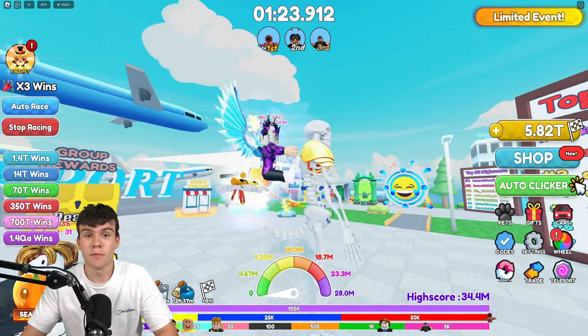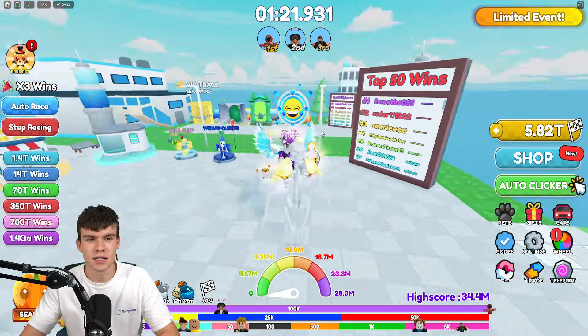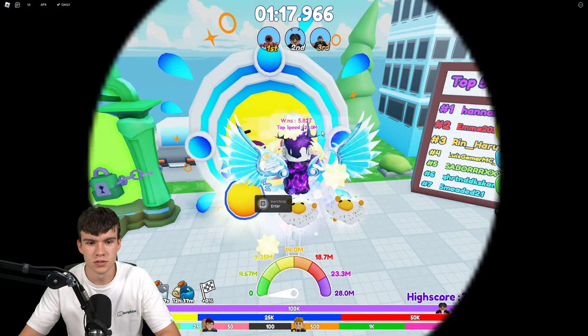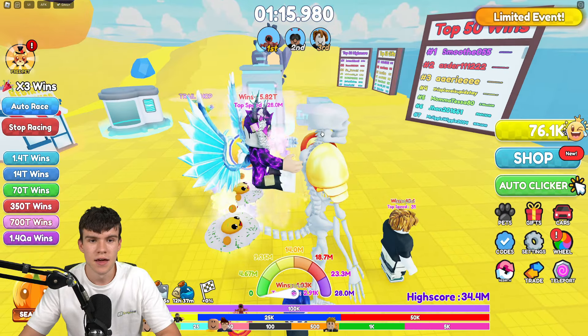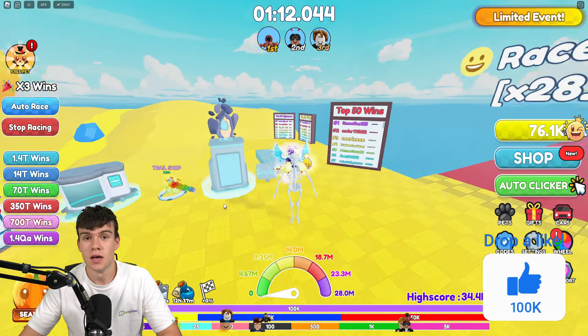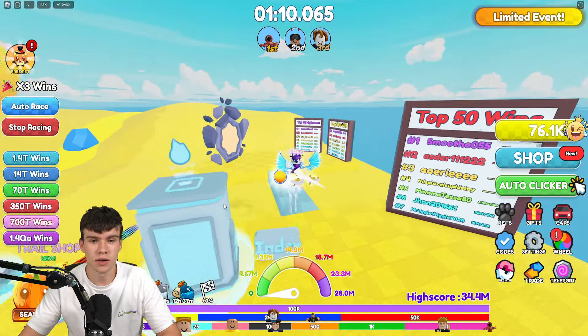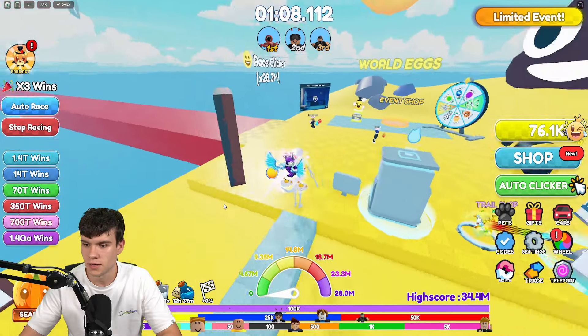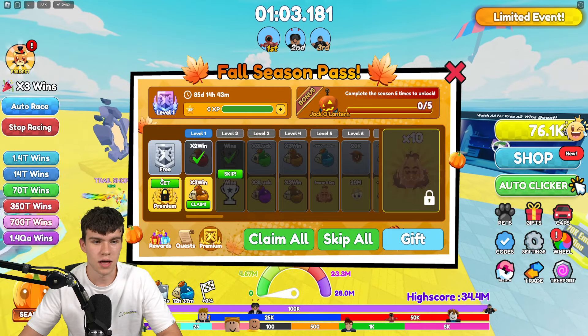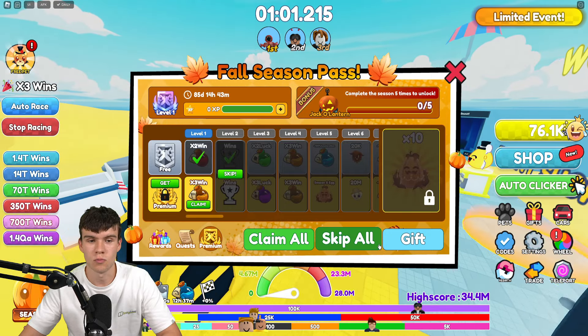Here we are right now inside of Race Clicker. They've just dropped a brand new update into the game, and a new fall event. I've got all of the newest working codes that you guys can redeem inside of the game today for the brand new fall event. We have a full season pass and a triple wins event as well, which is pretty cool.